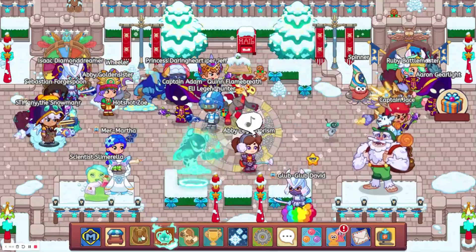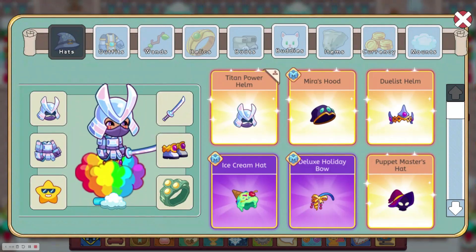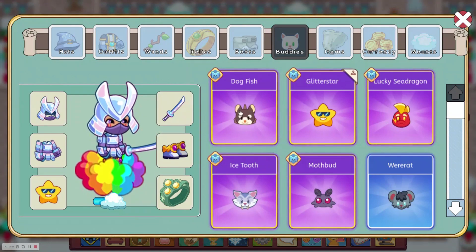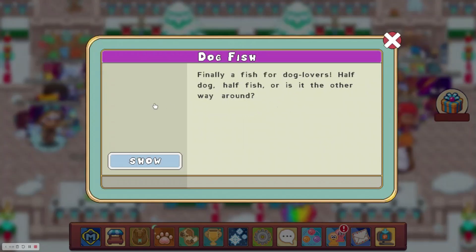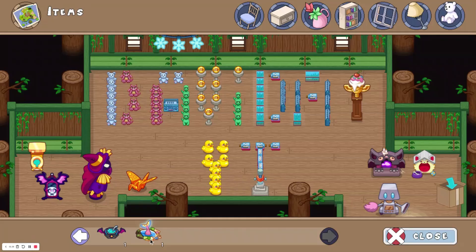Also today, the February member box came out, but there was a little bug with it. What we got was the Dogfish, which looks very cool — it's sort of a salmon with a dog face. And then we got a house item that is animated and looks pretty cool. I can't place it down because I don't have any space in my house, but I think it's a pretty cool house item.